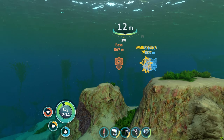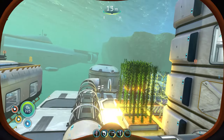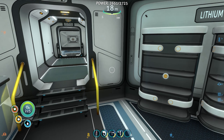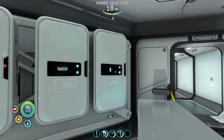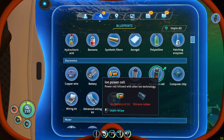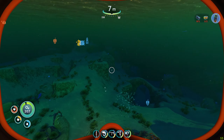While Subnautica, like any other game, is not without its flaws, it's worth highlighting that the developers actively listen to gamers' feedback and demonstrate a strong commitment to continuous improvement. For example, in the recent Steam Deck update, the devs fixed occasional black screens on game start and added the ability to pin materials for crafting specific items. These updates help address bugs and enhance the overall gaming experience.